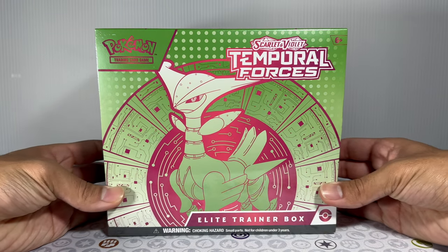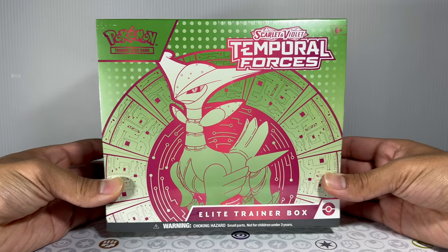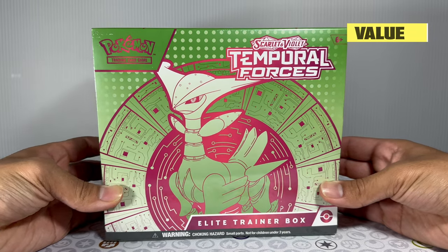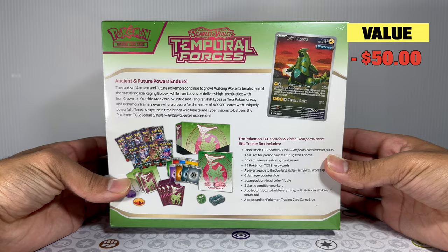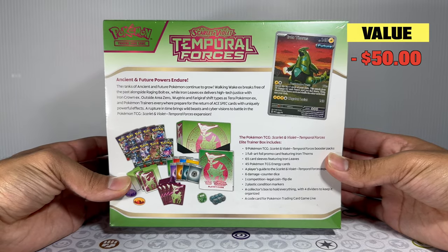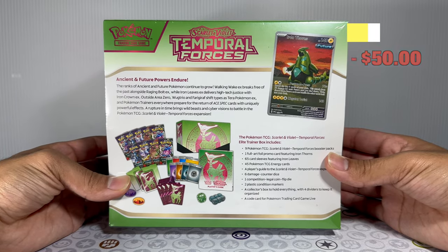Here we have the Iron Leaves ETB. We've already opened up the Walking Wake ETB, so make sure to go back and check that one out if you haven't watched it already. Today we're going to see if we can actually make a profit. The value of the box is right now at $50, so let's go ahead and see what's inside.